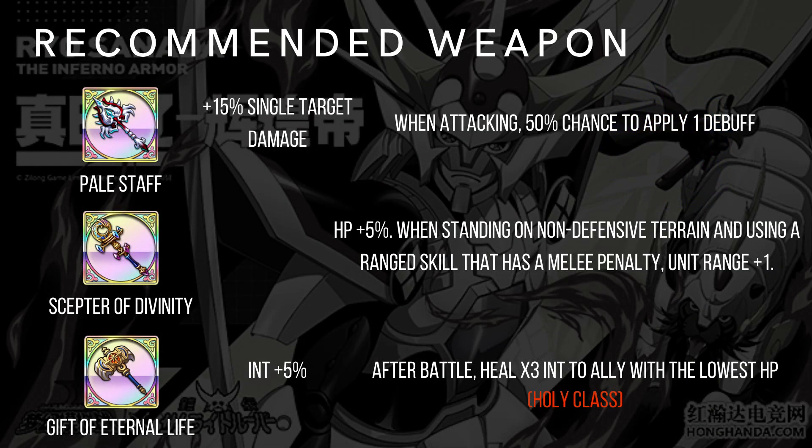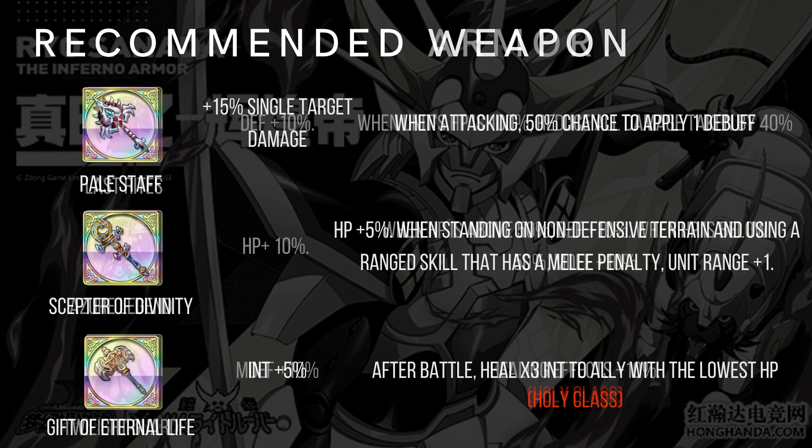Now for her build. Recommended weapon: Pale Staff to increase single target damage — all her skills are single target, so it's a very strong weapon and also gives a chance to apply a debuff. Scepter of Divinity is one of the most popular single target staffs out there — increases her skill by one, though you do lose some INT, which is okay since she relies a lot on crit rate and crit damage. Give Up Eternal Life is for holy class to supply more healing; if you want her as a semi-healer this may be better. If you don't have those staffs, Red Moon and Blue Moon will do decently fine.